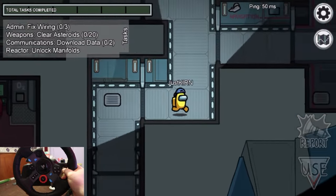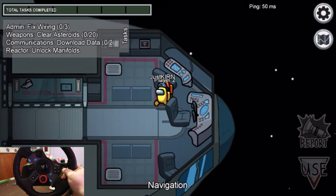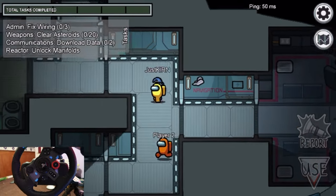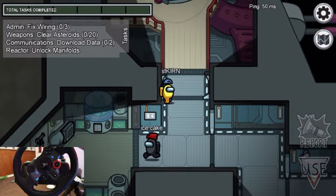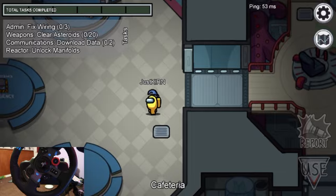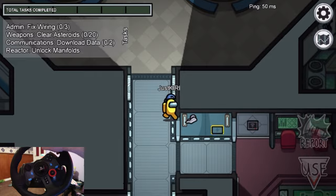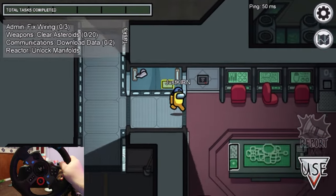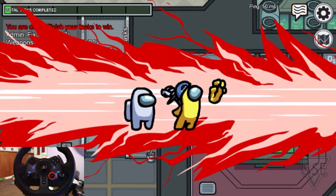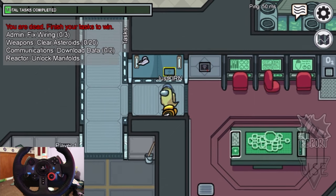Let's head over to navigation — see if there's any dead bodies. Just player two in here. Please don't kill me, I'm stuck on a wall. Let's go, I'm free! Still no dead bodies. Back into cafeteria — no dead bodies. Let's check admin. Is there any dead bodies in there? Nope, just this guy. And he's killed me. Well, I caught the imposter — sort of.